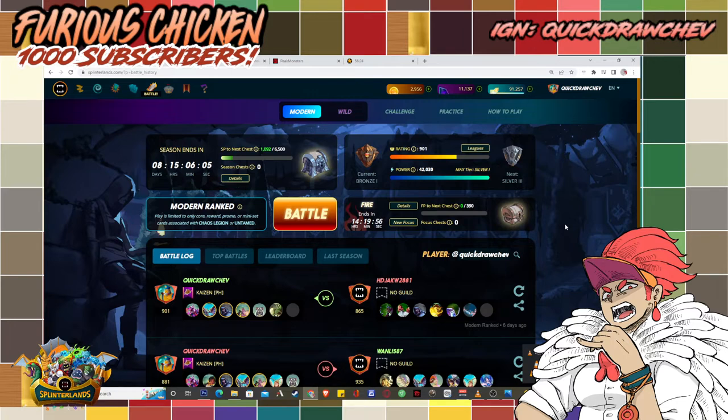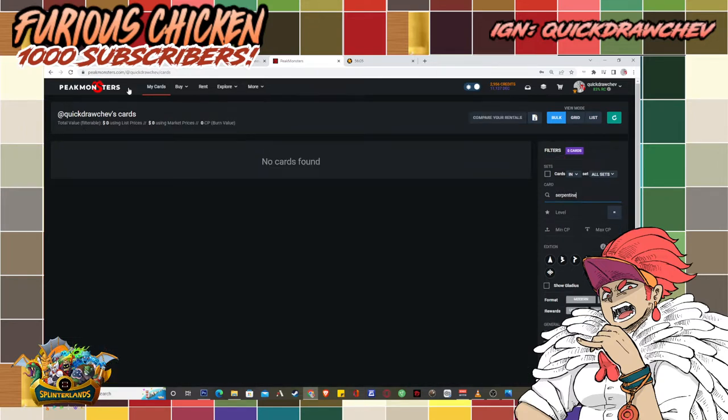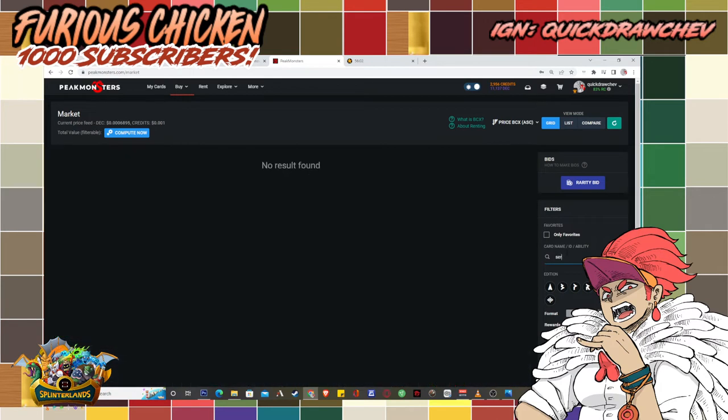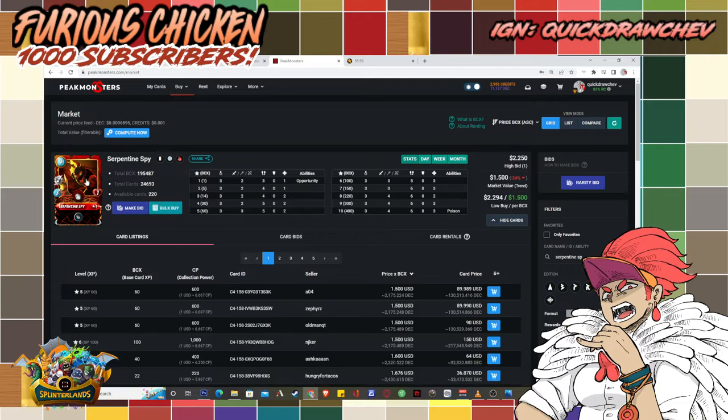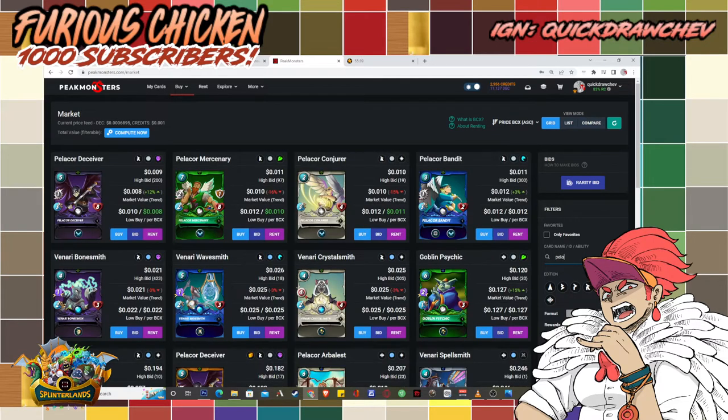This is an awesome defensive strategy that will give you a leeway to field lesser HP and more damage-dealing monsters than you would normally do. We call them glass cannons because they deal a lot of damage but their HP is way too low. Some of them I can think of are the melee monster Serpentine Spy. Serpentine Spy is an awesome damage dealer, but the problem is that it only has 1 HP. So if your opponent is faster and they have the Opportunity ability, it will die most likely before it can even deal damage. One good example is Pelicor Arbalest.